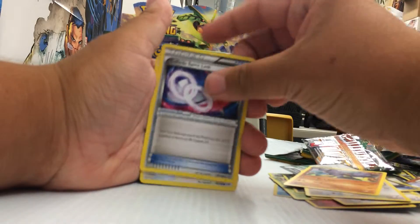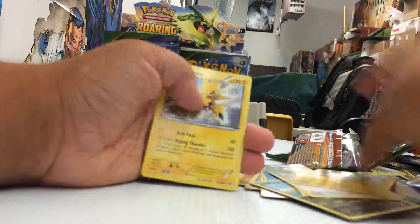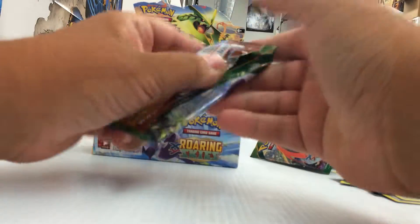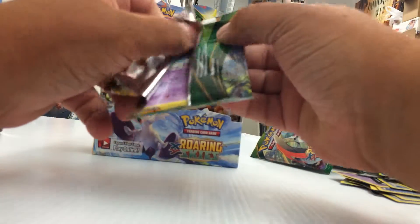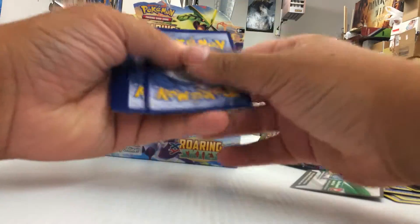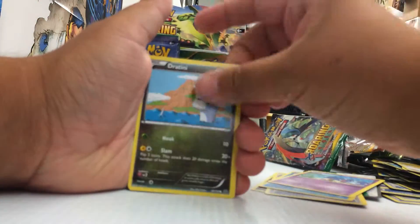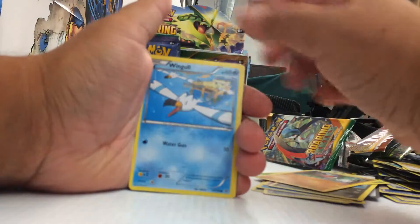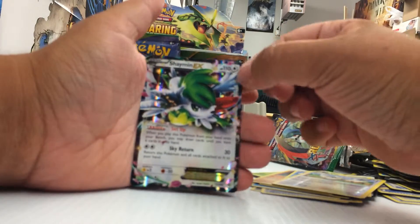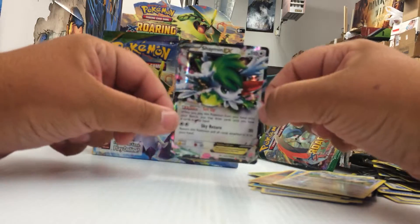Tranquil, Gliscor, Spirit Link, Dunsparce, all this good stuff. And a Zapdos. I saw something - I think I know what it is. Shogun, Revive, Taillow, Shuppet, Dratini, Cascoon, Malamar. Yep, yep, yep - Shaymin EX! I knew it. Very nice pull there, happy about that one.